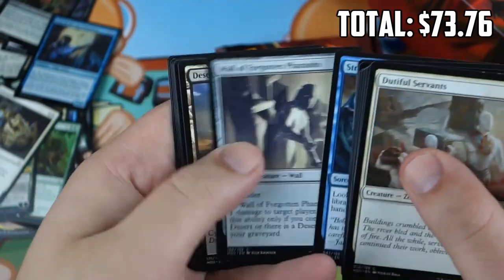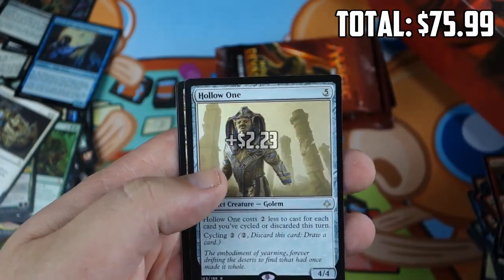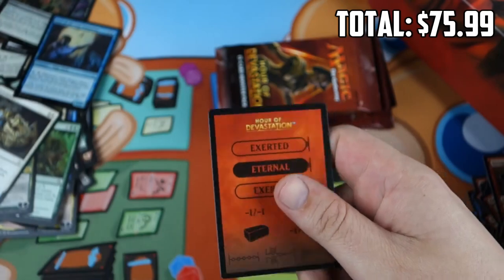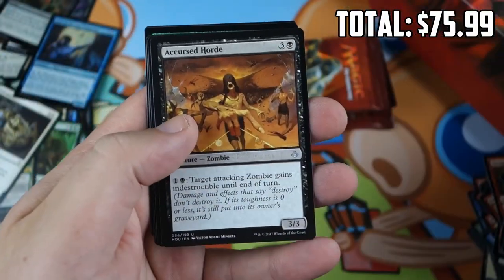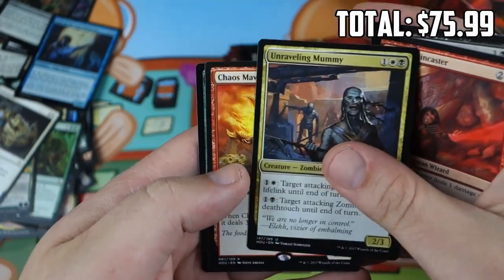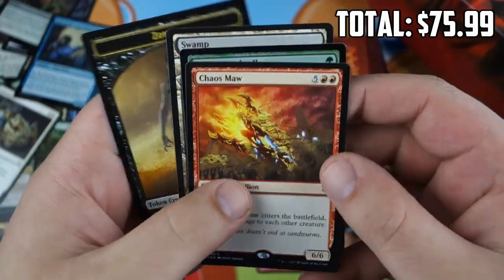Next pack: Doomfall, Resolute Survivors, Ramunap Ruins, Hollow One — maybe some Modern potential — and another Full Art. We're getting down near the end. We might have five packs to go after this one. Cursed Hoard, Fervent Paincaster, Unraveling Mummy, Chaos Maw, Frilled Sandwalla, and a Full Art as our foil. Still haven't got a Foil Rare or Mythic.